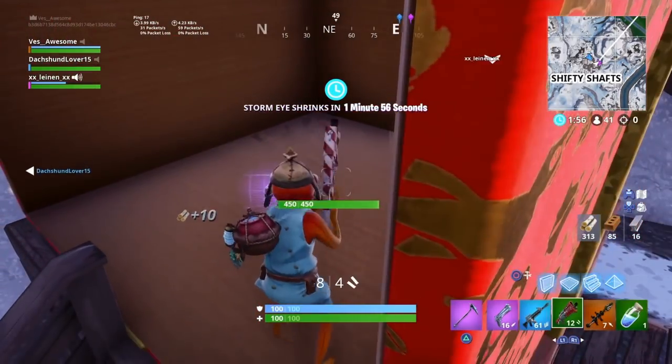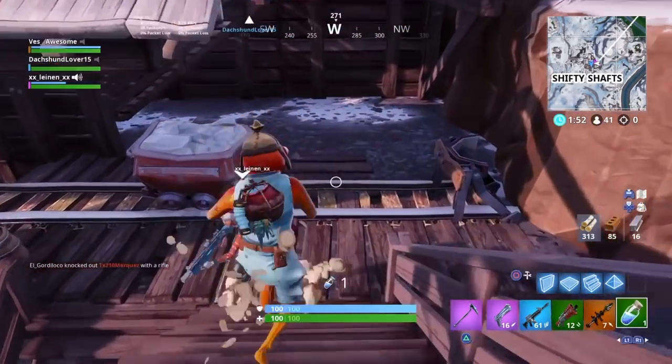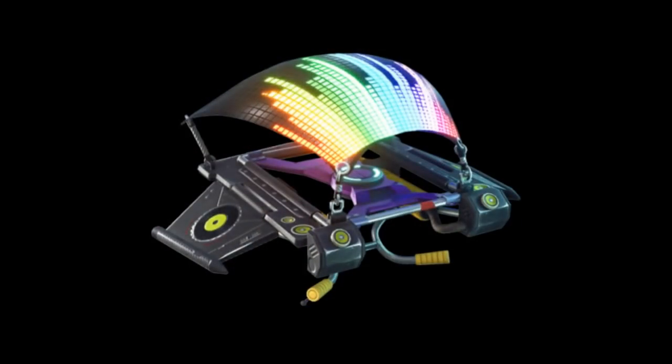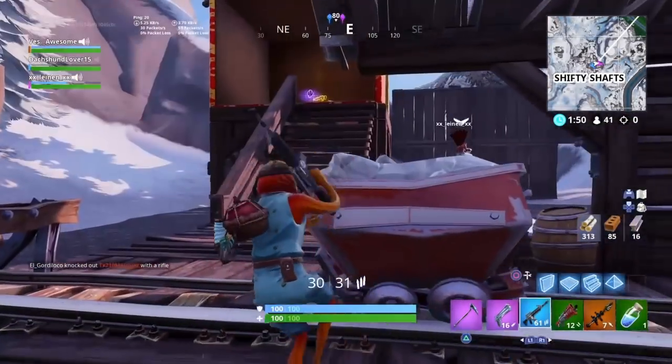You just go from house to house opening chests. The reward you get for this challenge is called the Equalizer Glider - it looks like this right here. Super cool glider. It matches the DJ Yonder skin and also the DJ Bop skin that's in the item shop right now. It matches this whole set. Let me know down in the comments what you think of this glider.